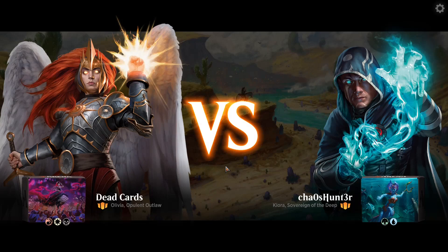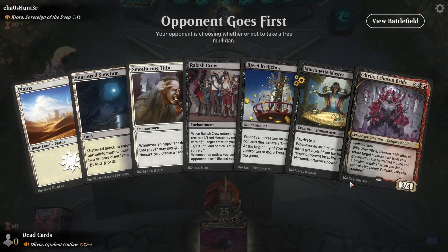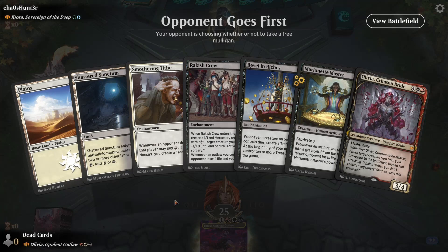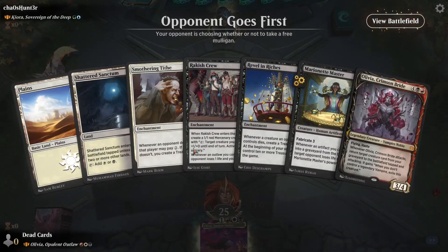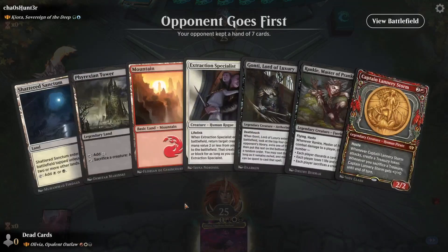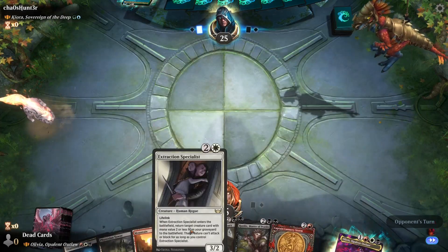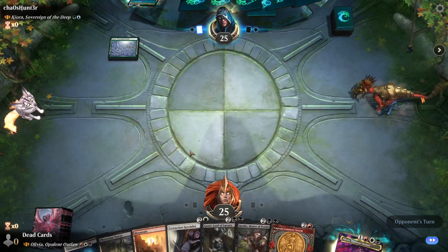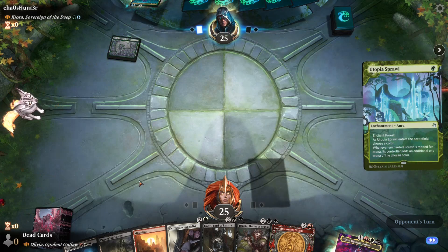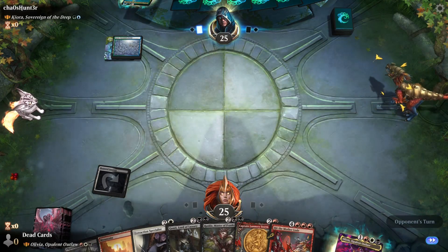Ooh, that is certainly a mulligan for sure. Is this one from Aftermath? It is — yeah, really good one actually. Not my favorite but we'll hold on to it. All right, what do we got here — Utopia Sprawl. What's that? Let's see — Vigilance, Ward 3. Oh jeez. When you cast a Kraken, Leviathan, Octopus, or Serpent from their hand, look at the top X cards of your library for X's, that spell's mana value.